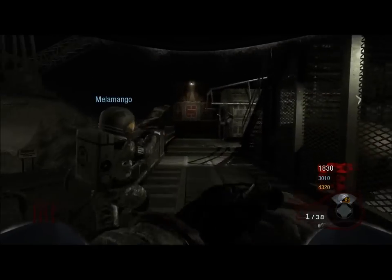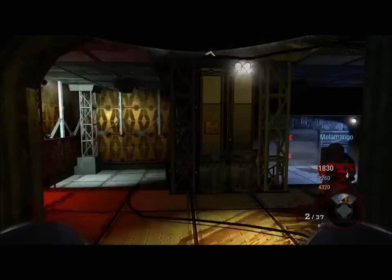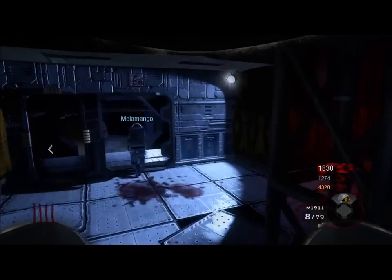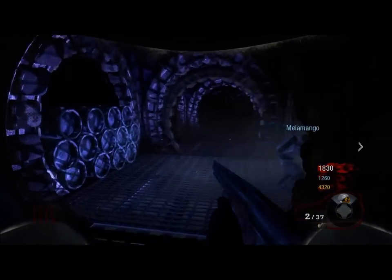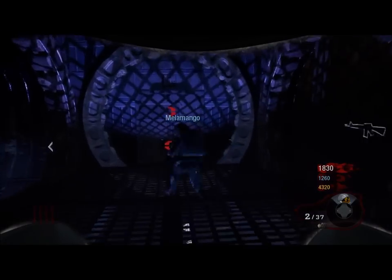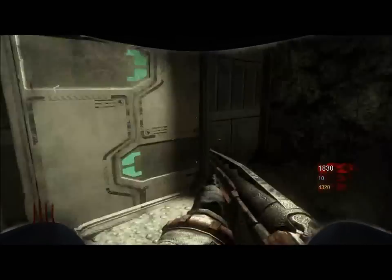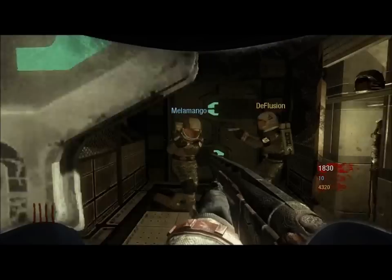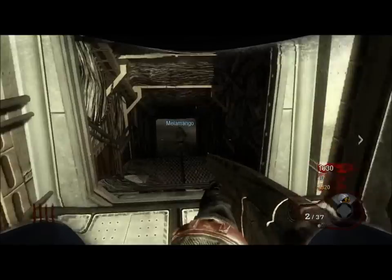The next one is through this door. You move through this door all the way through. Keep going to the next door. And the next one's here, on the side, through the wiring. Then move on ahead.